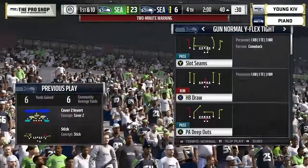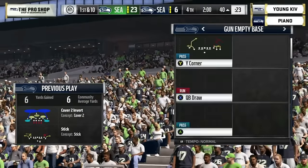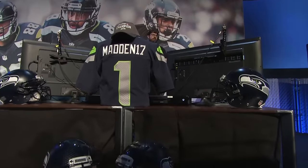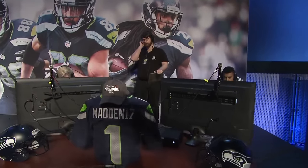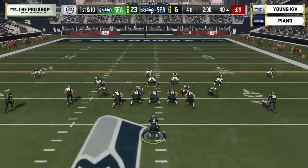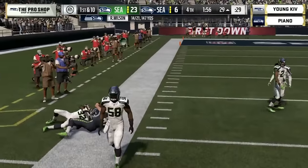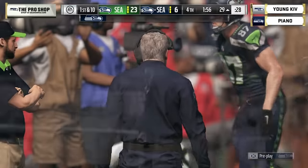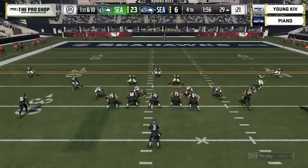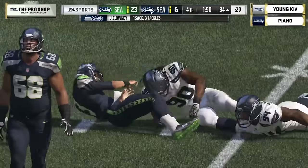We hit the two-minute warning. Young Kev, the number-one overall seed in the Madden 17 Seahawks Championship, up against four-seed Piano. At 23-6, you need chunk plays — at what point do you get aggressive? You've got to go get it. It's tough when you've got that secondary in Madden Ultimate Team — not a typical NFL secondary but all-stars: you've got Mel Blount out there, you've got Deion Sanders.